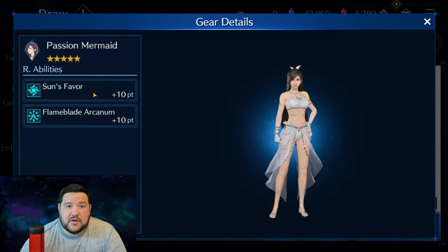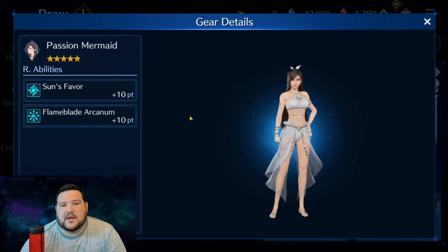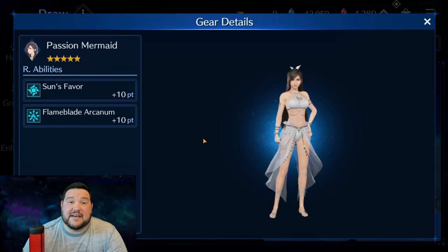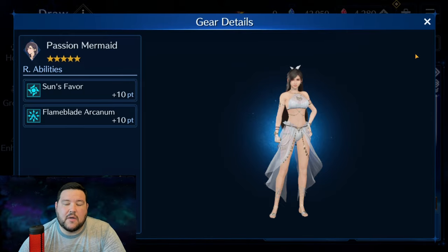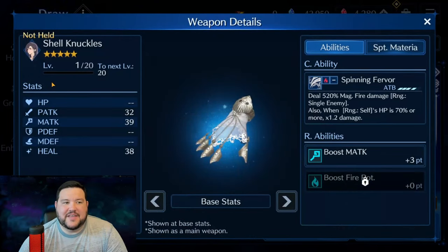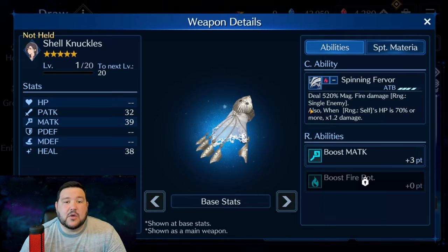It's called Passion Mermaid. It's got Sun's Favor as an R ability — plus 5% HP and plus 15% physical defense. I think that's great. Then there's Flame Blade Arcanum, which if I'm counting correctly is Tifa's fourth Arcanum. She's got water, ice, lightning, and now fire. She also has physical ability mastery. As far as a DPS unit goes, she's really coming into her own with both physical and magical options depending on the element.